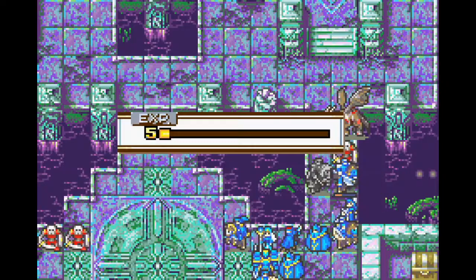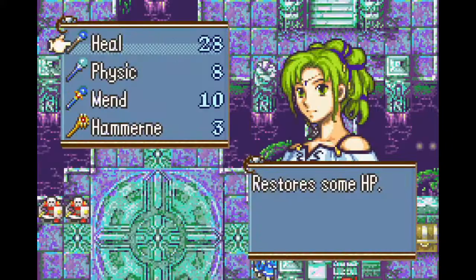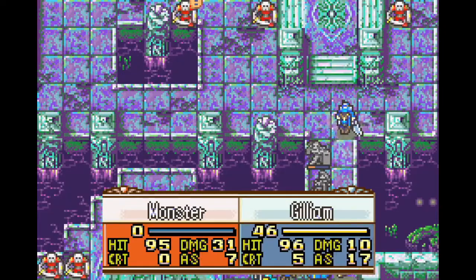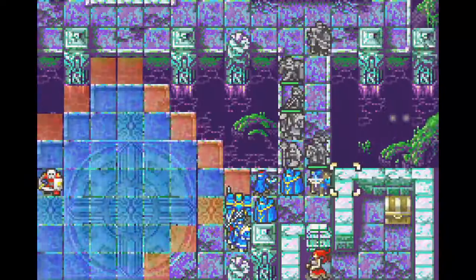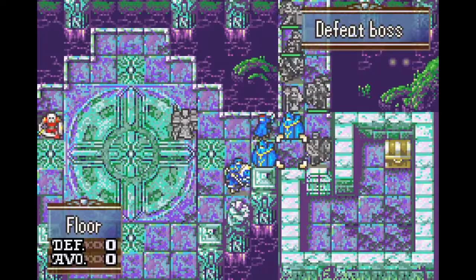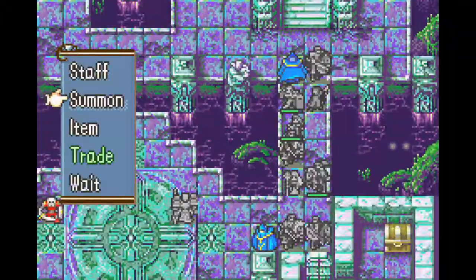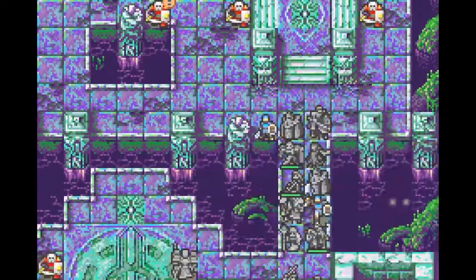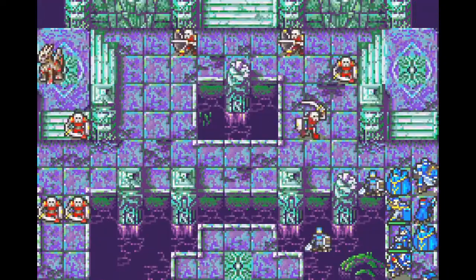Ross absolutely demolishes this Draco Zombie. Draco Zombies are nearly impossible to one-round unless your unit is exceptionally powerful. Ross is at his strength cap with a 20-might weapon and he still can't do it. It's possible with support bonuses, higher strength caps, and critical hits, but there's only two Draco Zombies in the entire game unless you count the boss of the previous chapter, and you only need to fight one of them here. With the Draco Zombie down, the real threat in this chapter are the Gorgons that surround the boss. They don't move, but two of them use shadow shots with fairly high magic stats. We're going to use phantoms to sponge the damage.